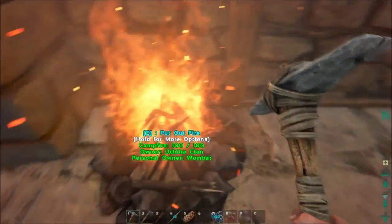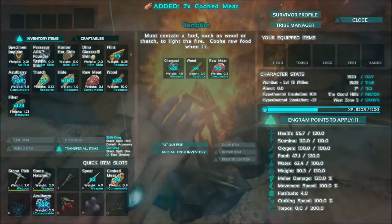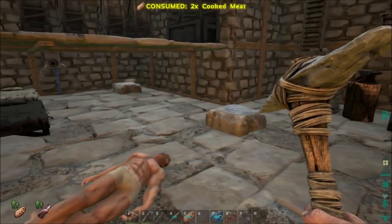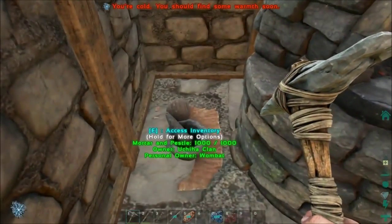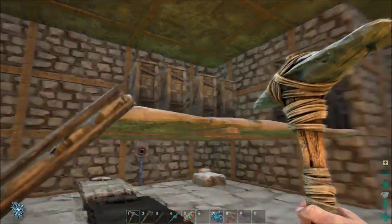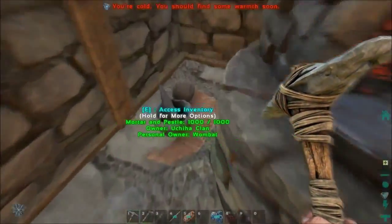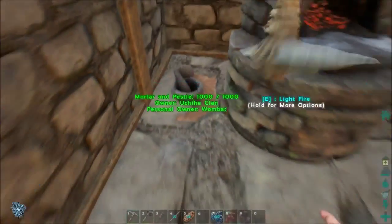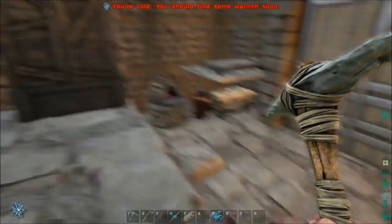I did do a little bit of farming for some meat — went and killed a couple things. The one really bad thing about this area where the outpost is, is it's very cold here, which does drain your food levels extremely fast. I've also got several meats spread out through all the storage bins, trying to let that spoil so I can make some narcotics. I've gotten eight so far and I'll have about fifteen once this meat spoils.